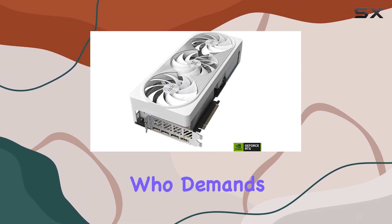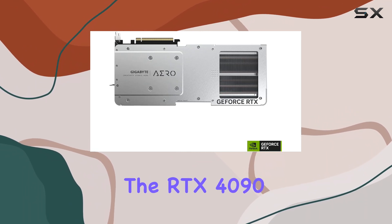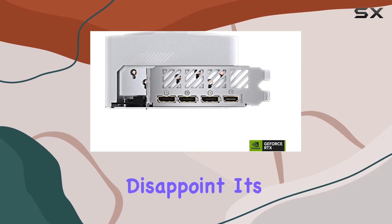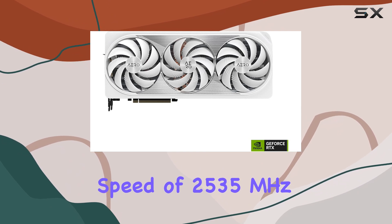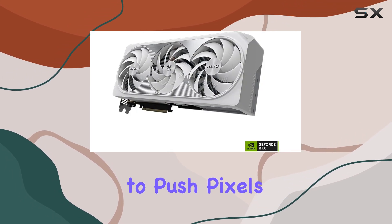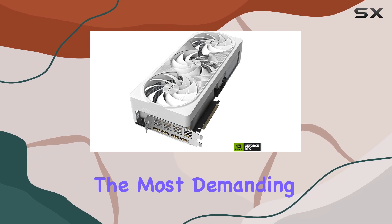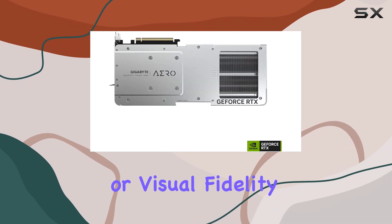If you're a gamer who demands the best in modern gaming experiences, particularly at 4K resolution, the RTX 4090 is a powerhouse that will not disappoint. Its impressive clock speed of 2,535 MHz and a staggering 24GB of graphics RAM provide a robust pipeline to push pixels at incredibly high frame rates. This means you can dive into the most demanding games without sacrificing performance or visual fidelity.